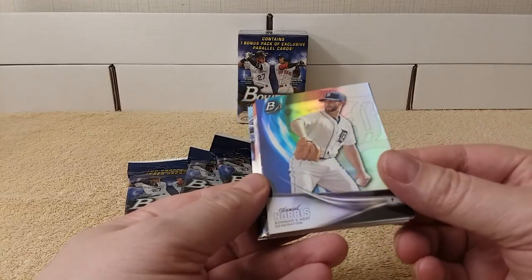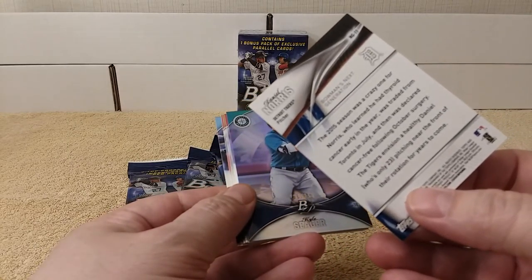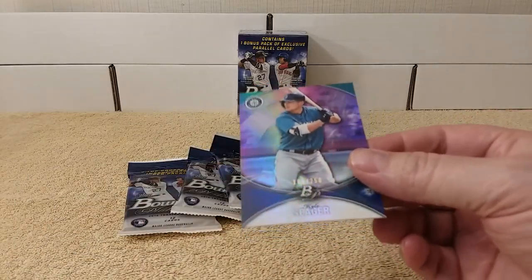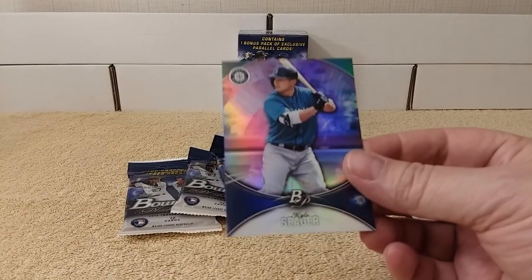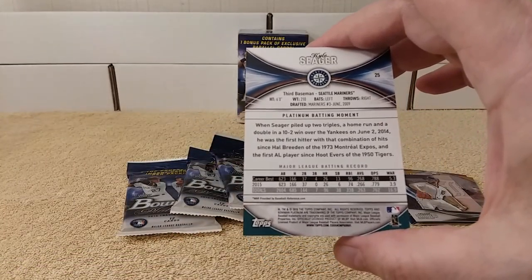Daniel Norris. Benjamin's Next Generation card — insert. Oh, there's a numbered card. Cool. Kyle Seeger, 166 out of 250. Cool, just a color parallel. That's what the back looks like.